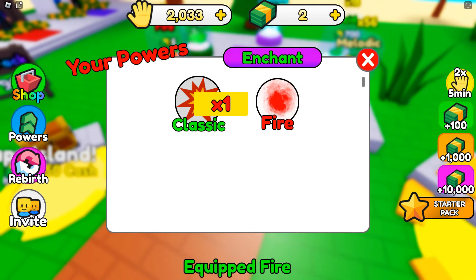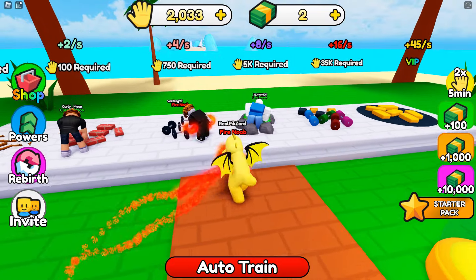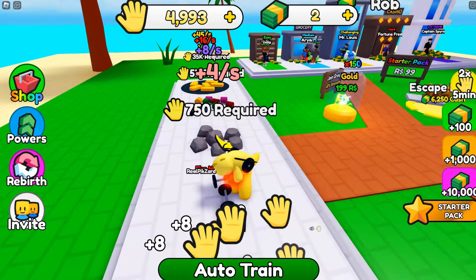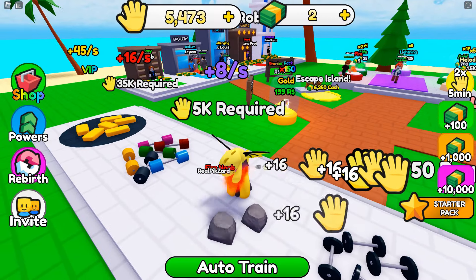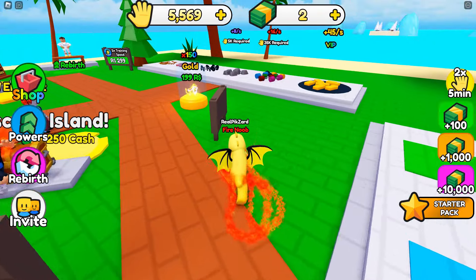We are going to buy our first power - there we go! I have to buy power. The 2x power is a classic. Now I have to check my fire noob right here. Okay, we are at plus 8, we have to get 2x - this is okay. 5,000 - we will increase to 16. I will check this now, I will go to the mall. How much is required for 20,000?